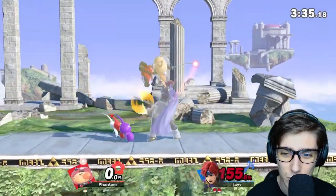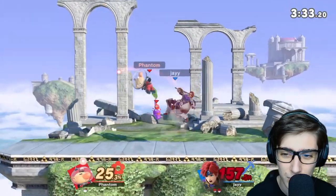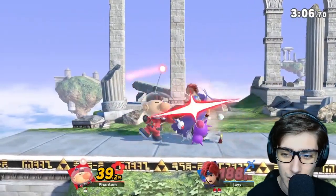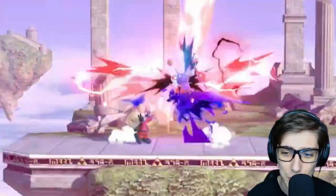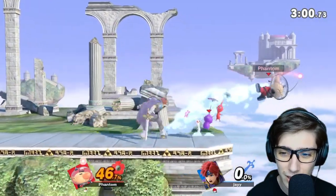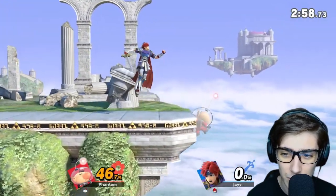He's just not approaching, so we just gotta get him up and grab at some point. He can't really approach, so this does make it a lot harder. But there we go — 190, he should definitely die to this up throw. There we go. Purple Pikmin on deck next for this last stock in order to get into Elite Smash.